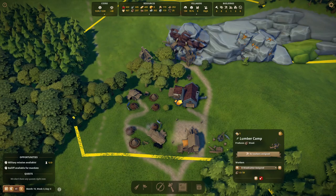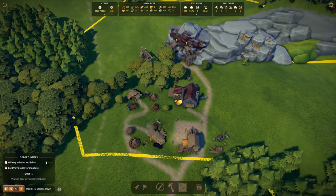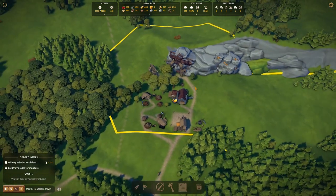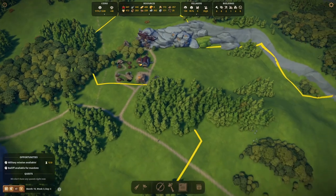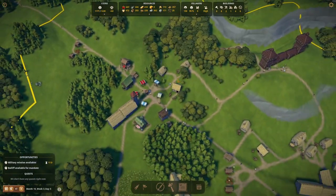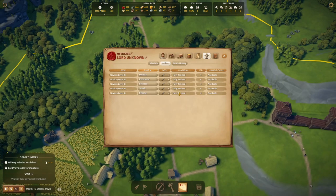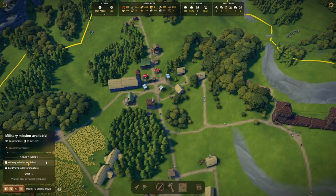We have a hundred wood in storage, so that also works. We basically just need a lot more people, and we need to keep an eye on the development of our town. They're all fully trained now — so let's check out this mission.